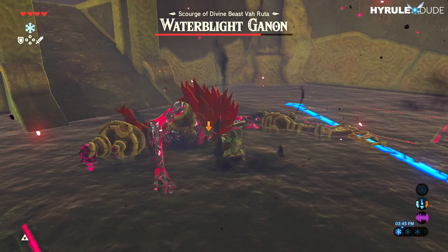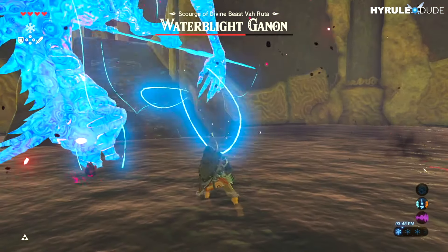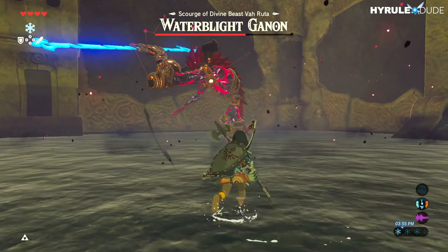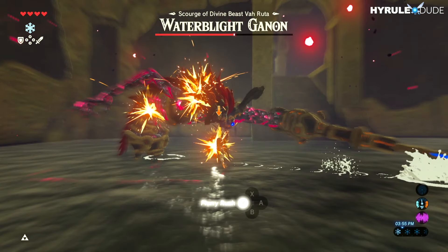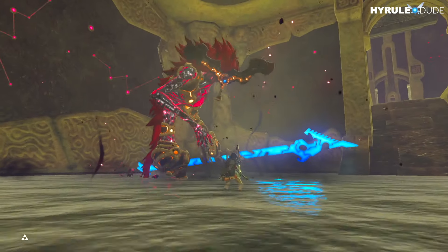To defeat him quickly, you're going to need to attack him constantly until he turns into the blue orb you see on screen, so you want to stay as close as you can to him. He also does a swing strike move, so you're going to want to do a backflip at the right moment to engage slow motion and from there engage the flurry rush and deliver strong strikes.